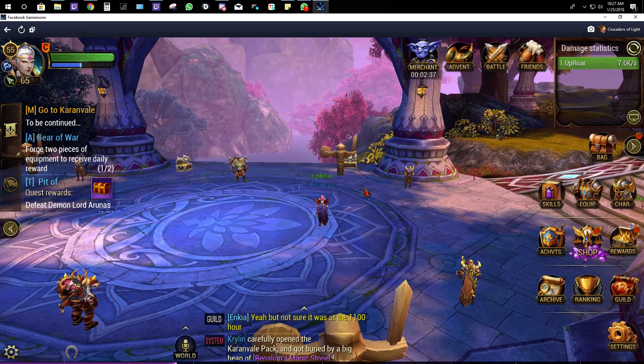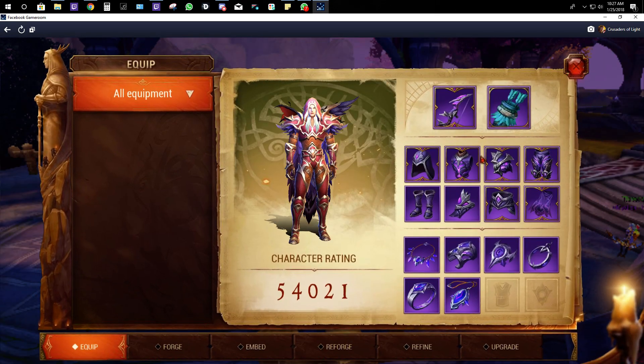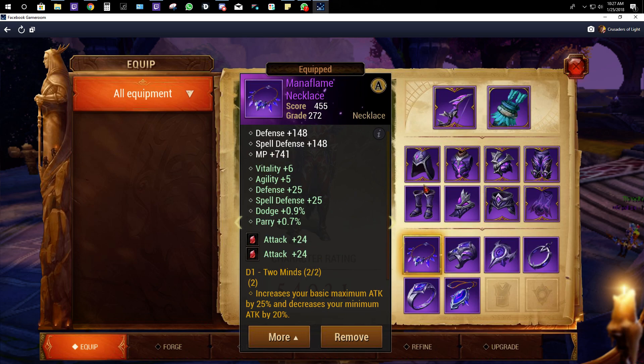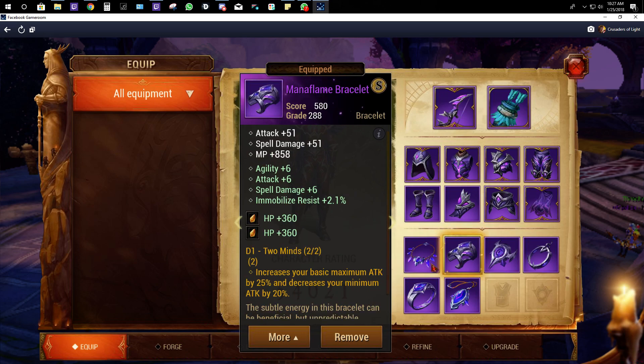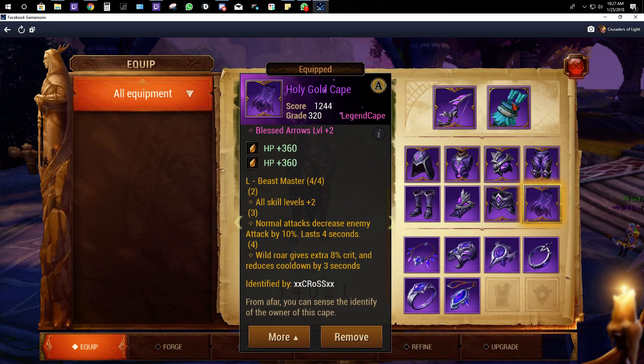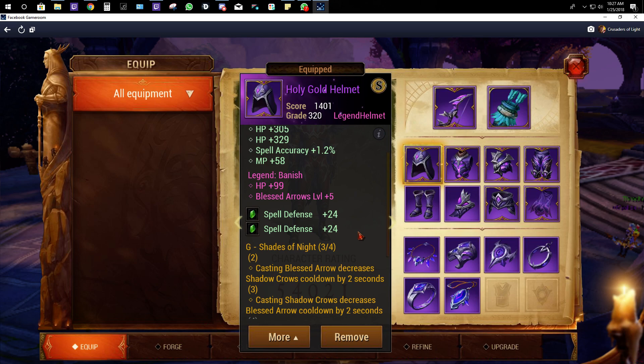First and foremost I want to go over the last gear sets that you want for Tamer, because a lot of people have been asking. So this is it — I was on the verge of getting the Arcane set. For the Arcane set you want to work it, you're gonna drop two Minds. You guys need the 4L set right here, and you want the Shades of Night which is the divine set. If you don't have legendaries keep it on the divine; if you have legendaries just swap it.